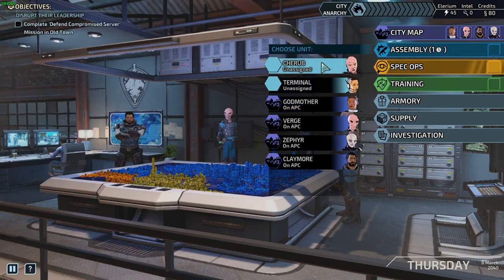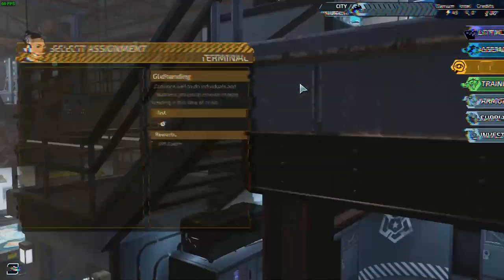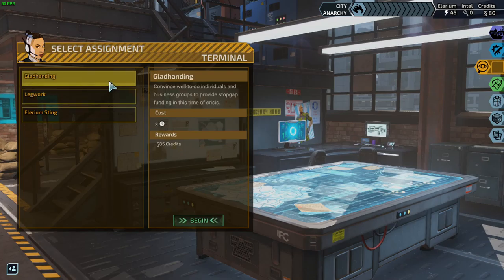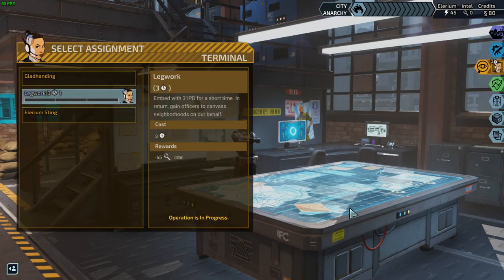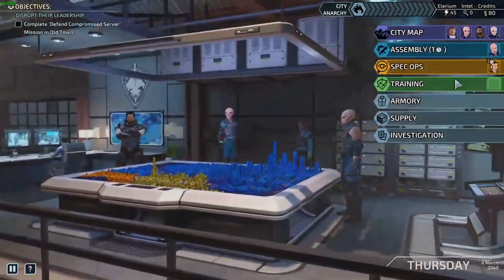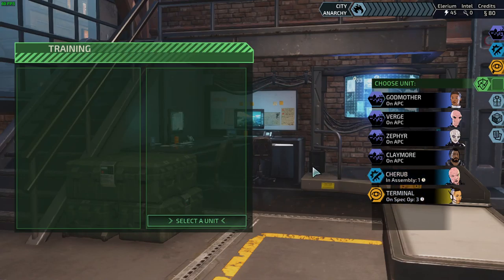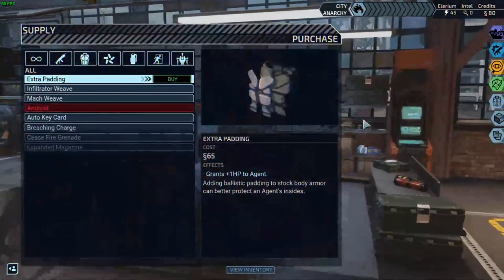On the Spec Ops, let's get Assembly and Terminal on the Spec Ops. What do we need? We need Intel. Definitely Intel — I think we'll go with Intel first. Operation in progress, good stuff. Do we have anybody we can train? Not really, not right now. Go with Supply.